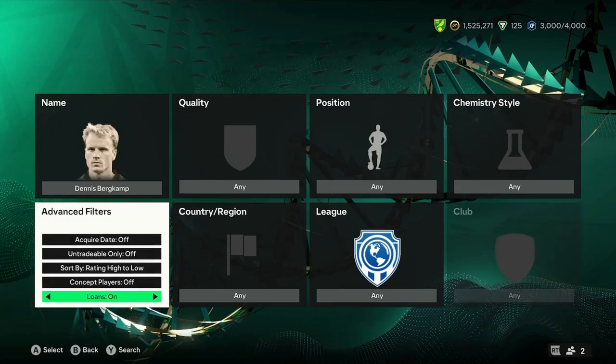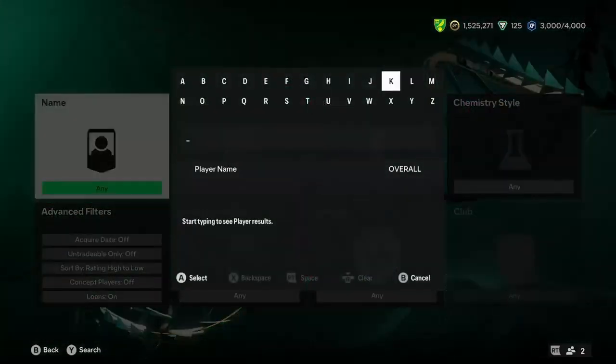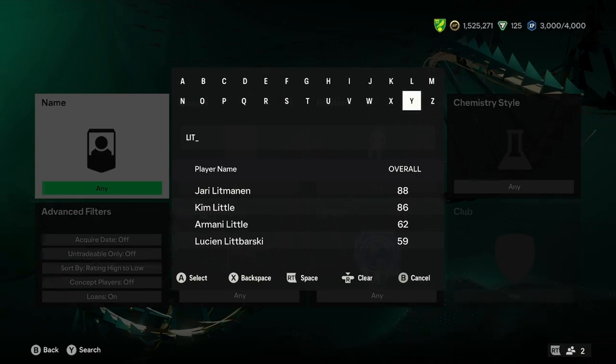Now the next 92, and the only other 92 that we'll look at, is Dennis Bergkamp, who is also a very nice looking card here boys. He also turns into a 94 rated. I don't know if his other ones fit — I don't think they do, just having a look there. But yeah, that's a nice one you can use.